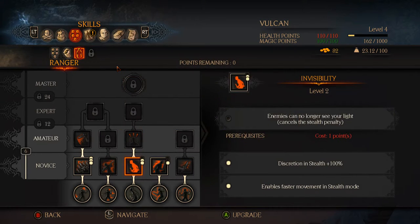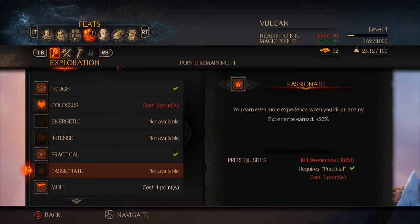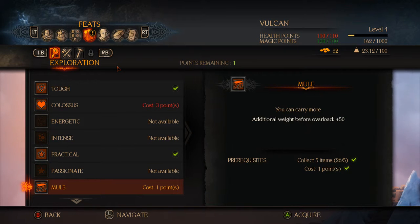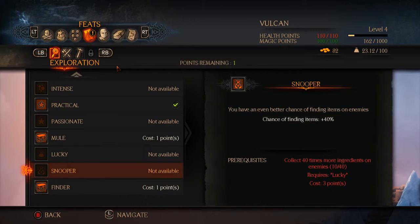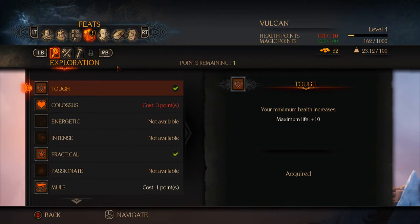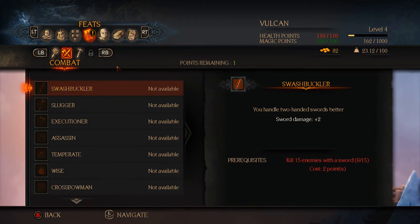Let's put two points in there. We've got Colossus that costs three points so we can't do that. We've got Mule that costs one point but we don't really need any more overload, at least not for now. I think I'll just save this point. The nearby chests give off a sound — I think I'm quite good at finding them to be honest. I don't think I'll buy anything for now; I'll wait for maybe Colossus or something else.